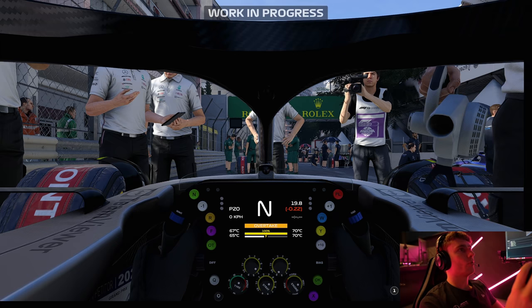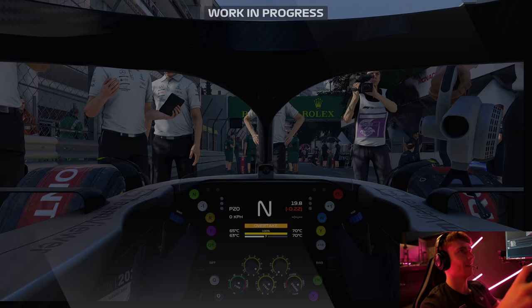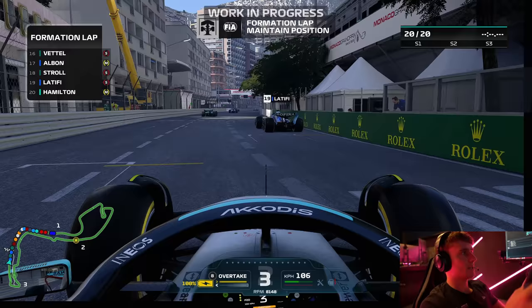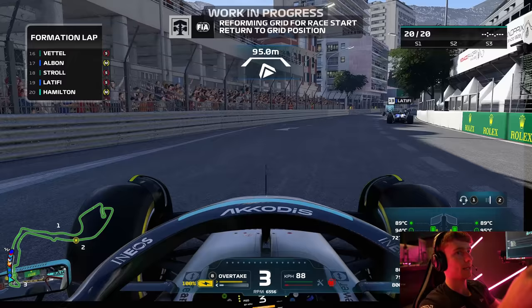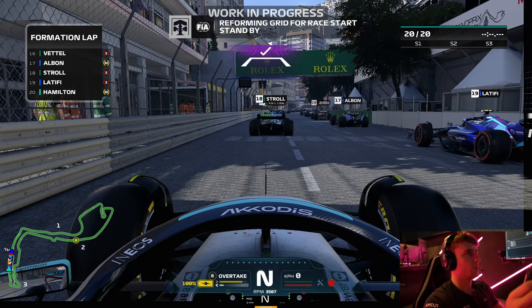Welcome back to a brand new F1 22 video. Today it's a last to first challenge around Monaco, driving as Lewis Hamilton against 110% AI. Monaco is a harder track to overtake, but we're going to try it. We're starting on the mediums — mixed strategies with Latifi on the softs and Albon on the mediums. Two Red Bulls on pole, then two Ferraris and George Russell in P5. Let's line up on the grid, heat up those tires, and head into the five red lights.